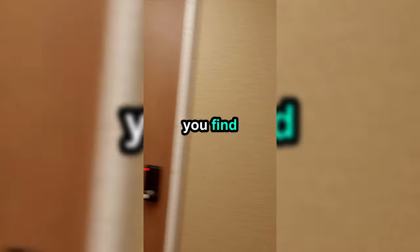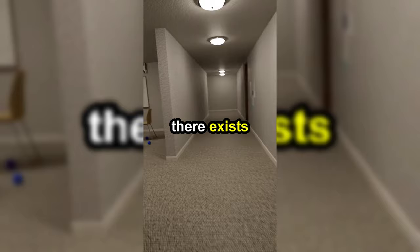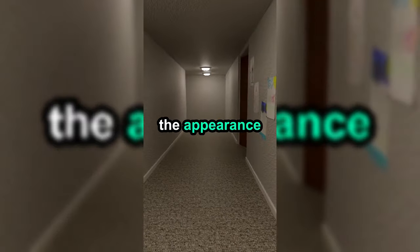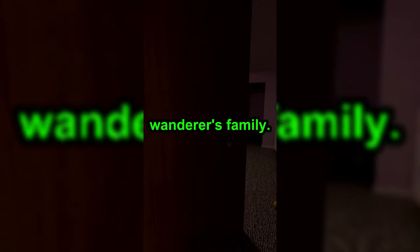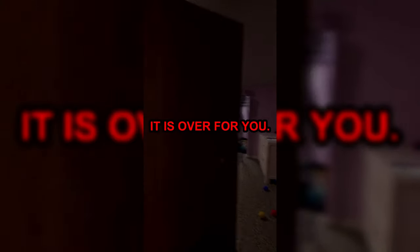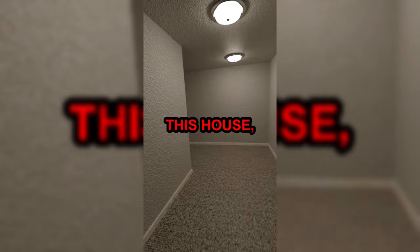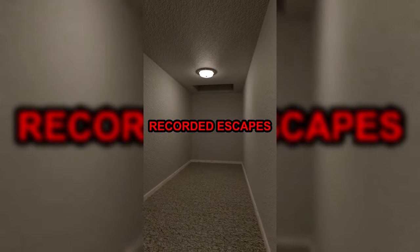If while wandering the back rooms you find a house that looks similar to your house in the front rooms, do not enter it. There exists an entity known as the Phantoms. It takes the appearance of a house that looks similar to the wanderer's real-life house so the entity can trap them. The house also has facelings that take the appearance of the wanderer's family. After you enter the house, the entrance will immediately shut behind you. After a few minutes inside, the floor will dissipate and a giant mouth will swallow you whole. There have been no recorded escapes from this entity.